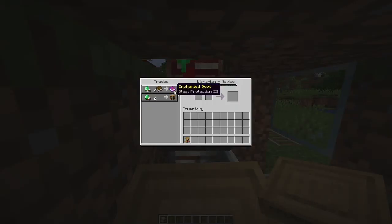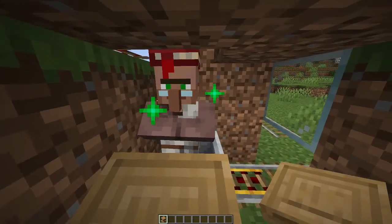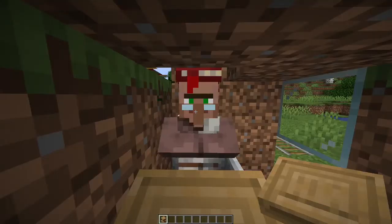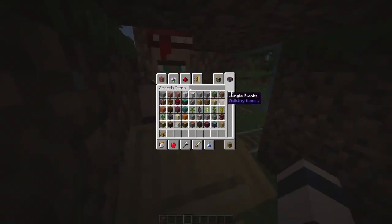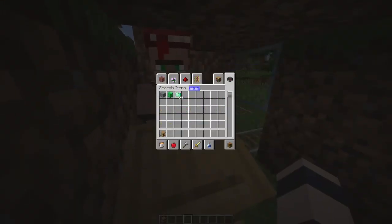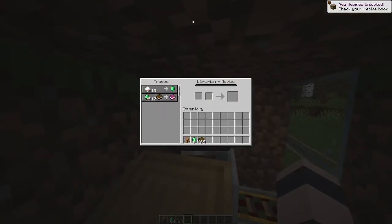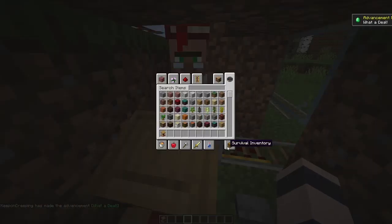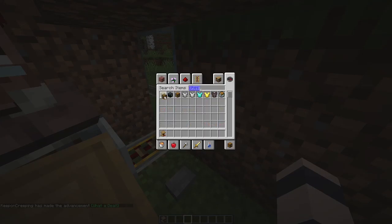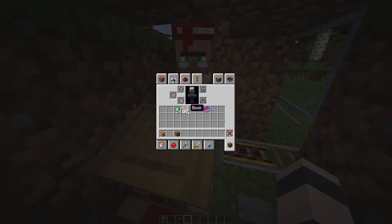Curse of Binding? I don't really need that. Protection 3? You can just keep doing this over and over until you get a trade that you like. So I got a mending trade, but the problem is that it's 10 emeralds, and that's a lot. I recommend that you always keep a bunch of emeralds and books on you, because you have to lock in their trades. Otherwise they can just randomly change their trades on you, which is not fun when you've just spent an hour trying to find mending and then they change it because you didn't have any emeralds. So make sure to keep a chest nearby filled with emeralds, or have emeralds and books on you.